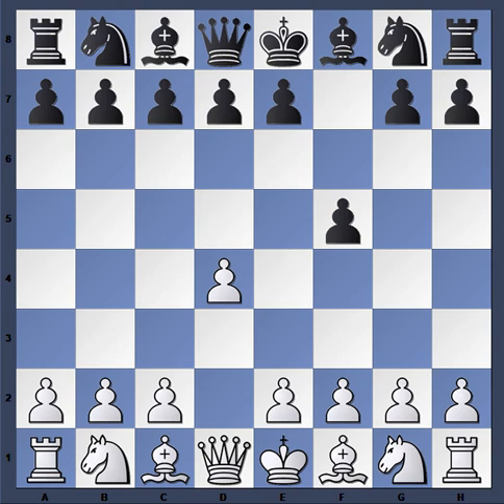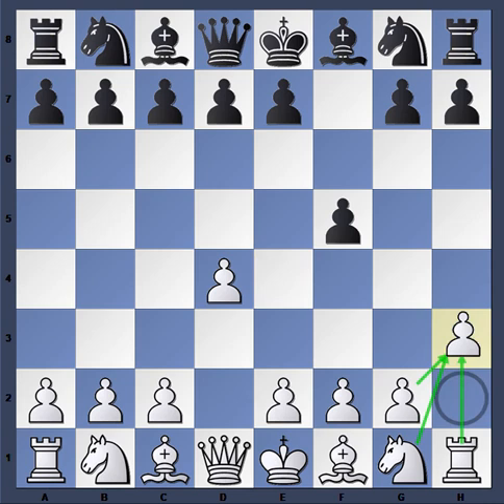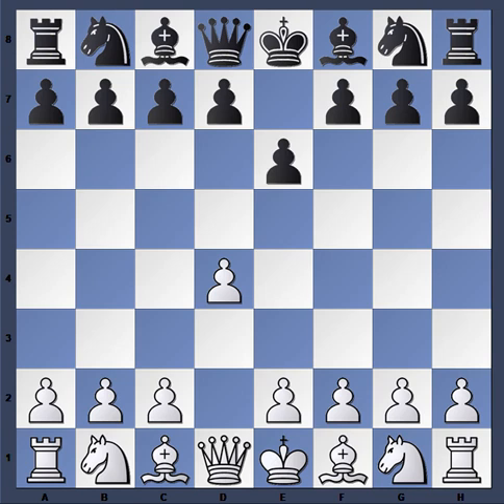After f5, there are a lot of anti-Dutch systems you'll have to prepare for that can be quite dangerous — for instance g4, e4 starting gambits, systems with h3 followed by g4. Those take additional preparation, so many players just avoid all of that by playing e6 first. A dedicated d4 player will simply go into the Queen's Gambit with c4, and then you can go into your Dutch without controversy. This limits some options — for instance, you won't have the traditional Leningrad, though you can still play it with the pawn on e6.